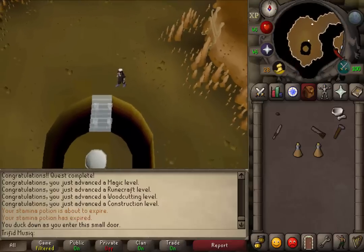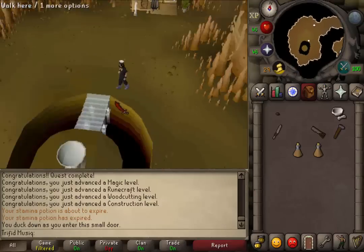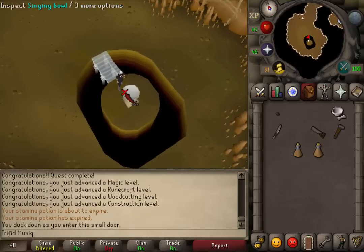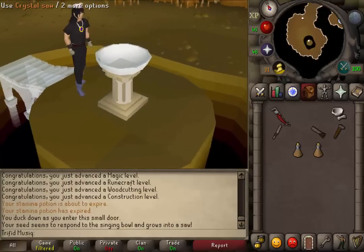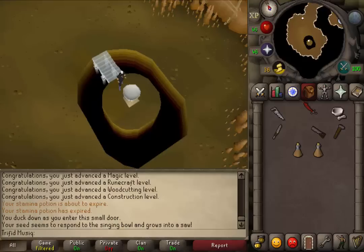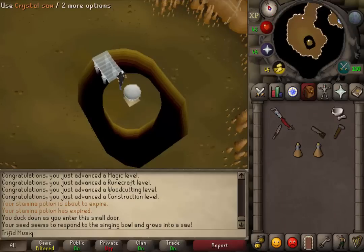So let's go to Brimstail's cave, go deeper inside of it, and just south of the machine that you've just fixed, walk across the crystal bridge, then use your seed on the singing bowl to see a short animation, and you'll see that you have a crystal saw in your inventory. One note: that plus three Construction bonus only applies when you use it to make things that require a saw in your house, which is pretty much everything except when you need to make a room or something in the garden. The catch is that this saw will revert back to a seed after building 28 things. You just need to return to Brimstail's cave, return to the singing bowl, use your seed on it, and your seed will be made back into a saw.